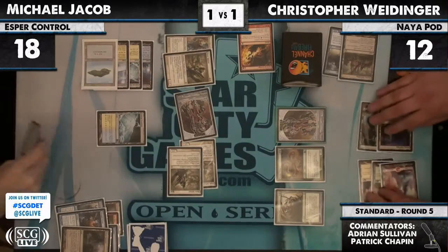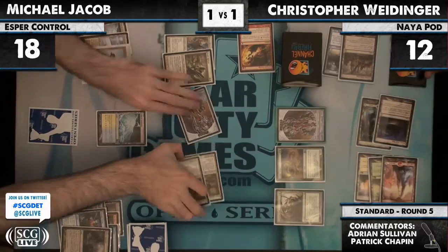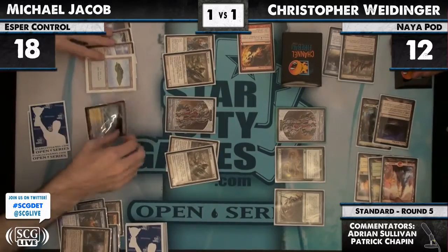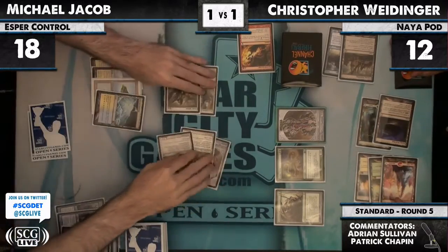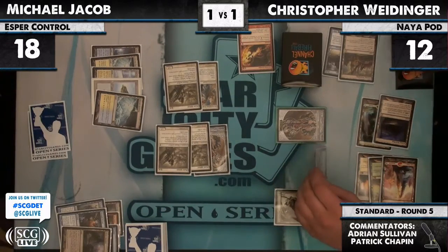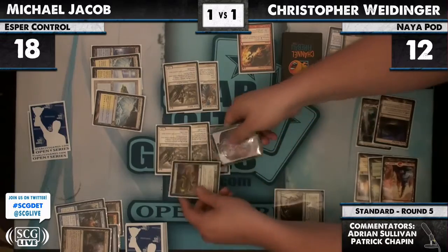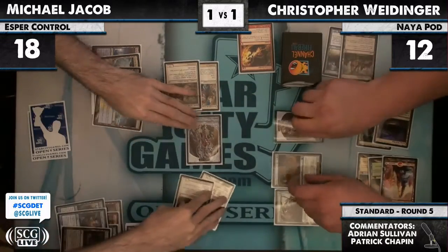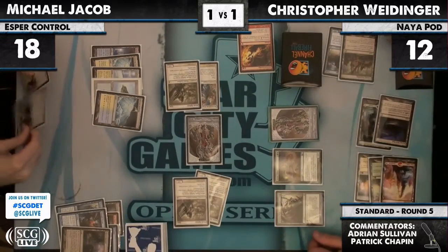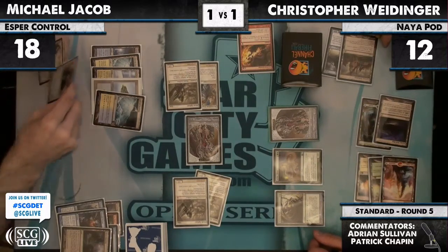That Slime represents a surprising amount of damage reduction because those Blade Splicers also get eaten by it. It's going to eat them, and it's threatening next turn to turn into an Inferno Titan. MJ wisely just says 'here's it all.' Christopher needs to block a golem and block a Blade Splicer — actually, no, he blocks two Blade Splicers.